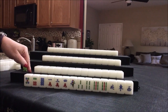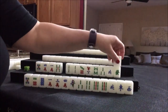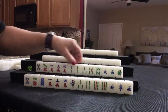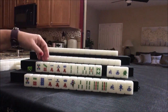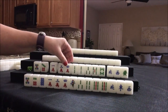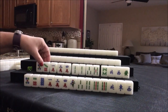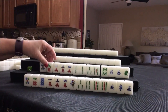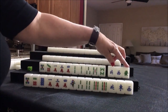Let's see what we can do for player two, also known as South. They're in a similar situation — single honors, potential chow, potential chow pair, potential chow. One, two, three, four blocks. So number tiles will be the way to go here. We'll get rid of the single honors.